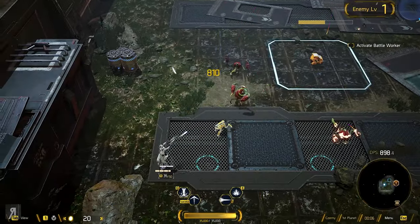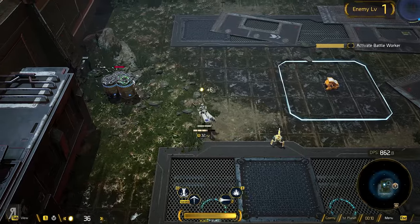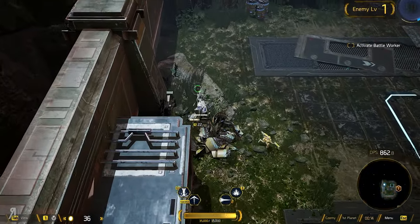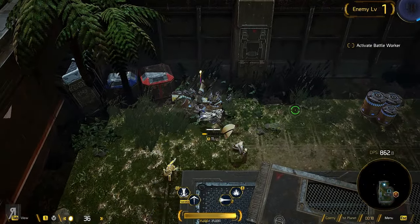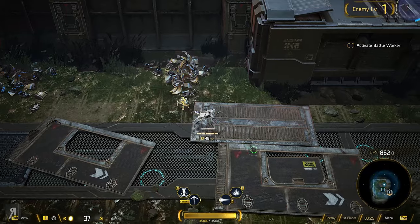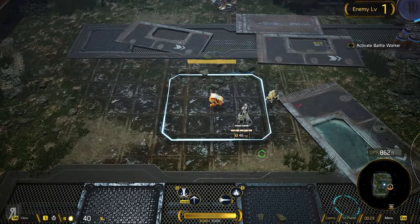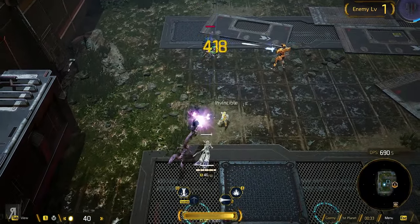I haven't played the game since the demo. I used to mostly play a melee character, so I am going to be a little rusty when it comes to fighting here. But there is a massive pet that I can summon, and one of my objectives right now is to activate the battle worker. This is the massive pet I can summon.